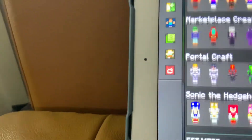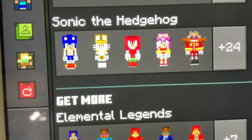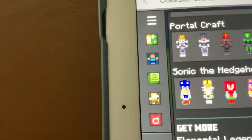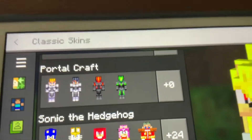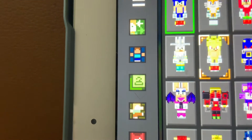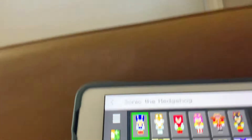Now scroll down. If you want to play as Super Sonic like me, you need to press plus 24, press that, then press Equip. And that's how you do it.